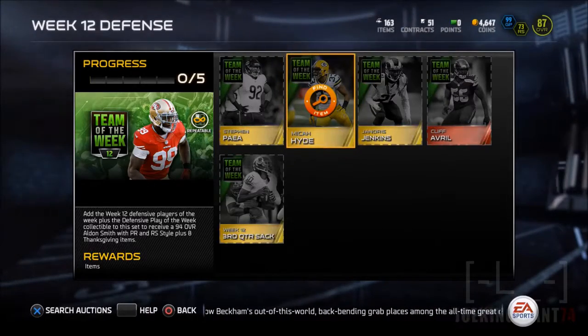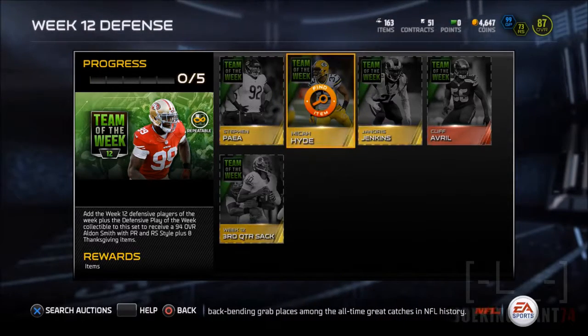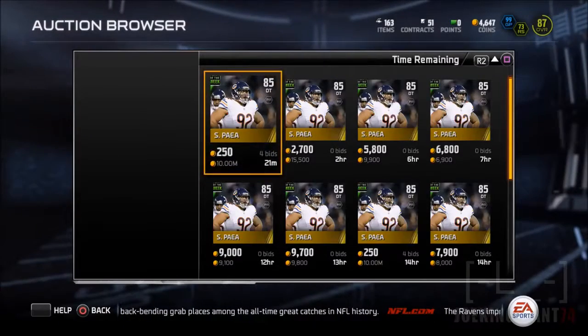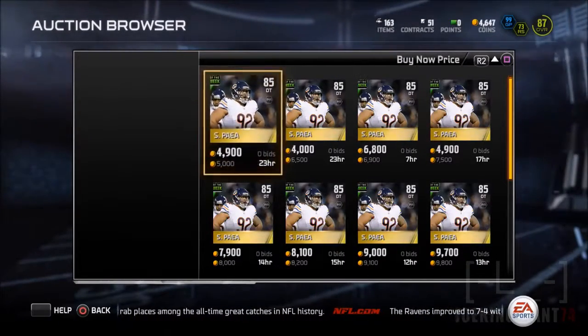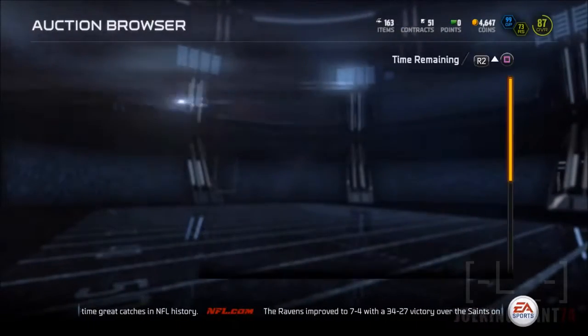What is up, this is JokeenJohnson84 here bringing you guys more Madden 15 Ultimate Team. Today we're gonna be signing another Green Bay Packer, and it's gonna be on a safety position, so we're gonna be having two Green Bay Packers at the safety positions — free safety and strong safety.